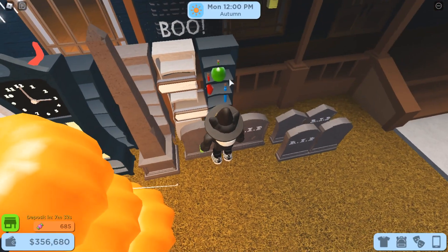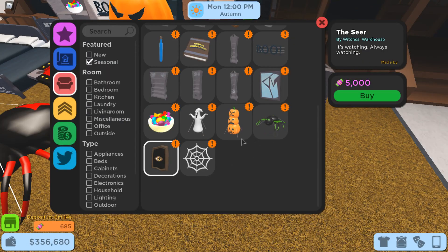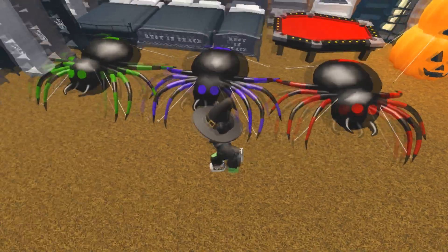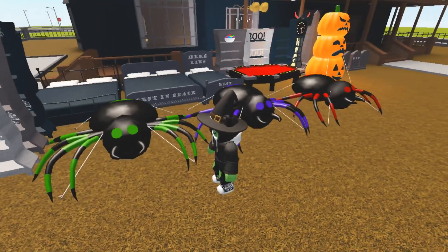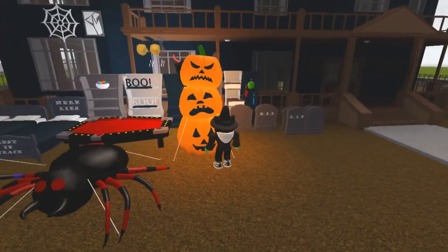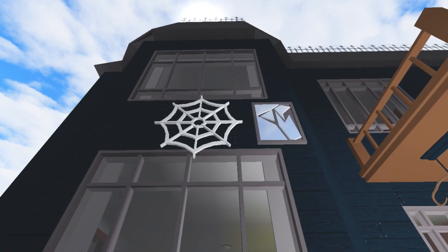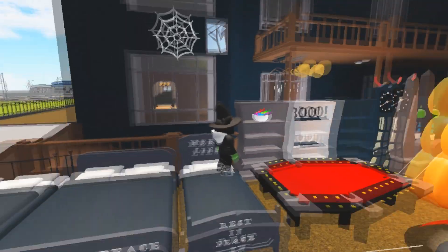We also have a potion thing and a spell book. These are items I don't have yet since I don't even have candy — I'll try to show them to you guys once I have enough. We also have these giant inflatable spiders and they look pretty scary. Here we have an inflatable stack of jack-o-lanterns, and we also have the return of some of the old limiteds: a cobweb, a broken mirror, and a candy bowl.